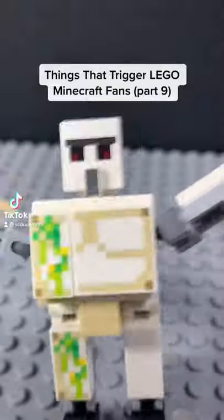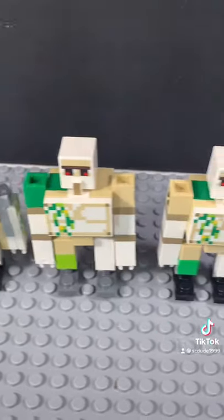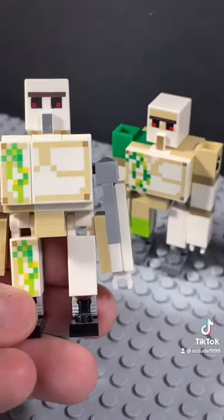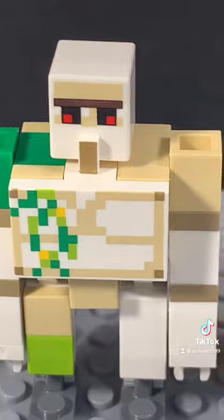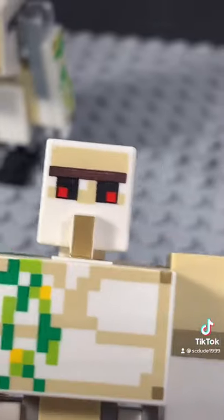Here we have the Iron Golem. So far, LEGO has made three of them. This one came out in 2016 — it's not bad, I just don't like how that gray sticks out. This came in the Pillager Outpost, and this version is much better than this one, especially that head.